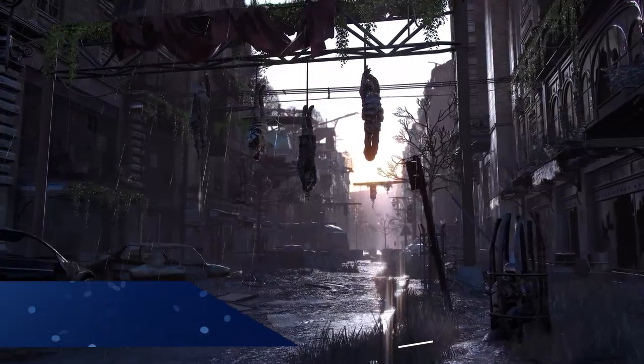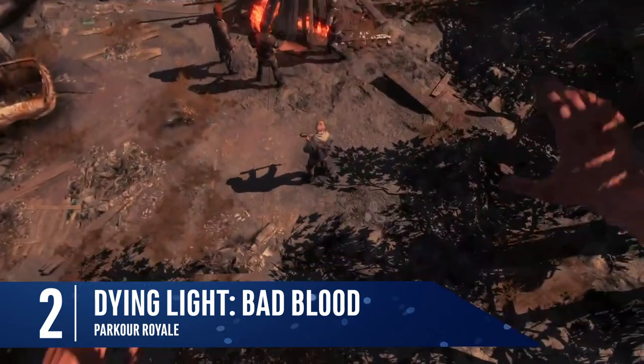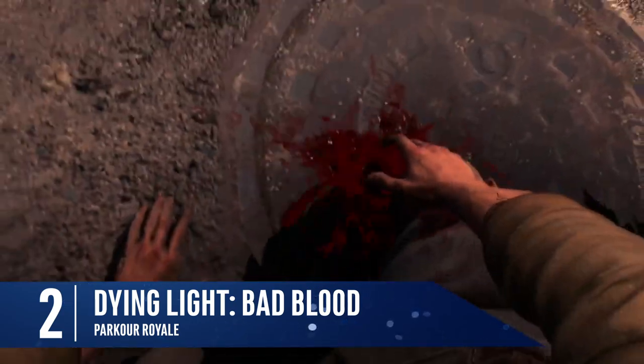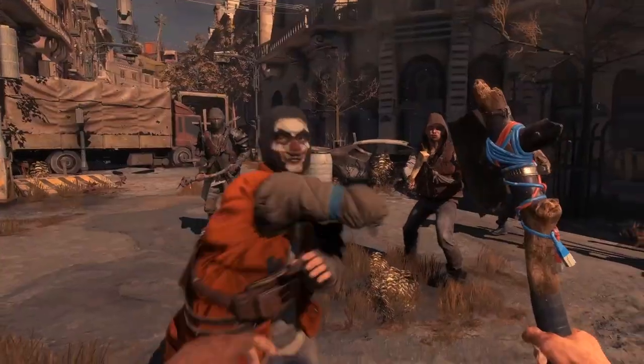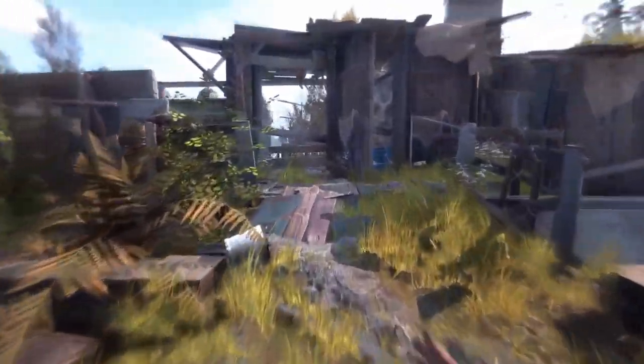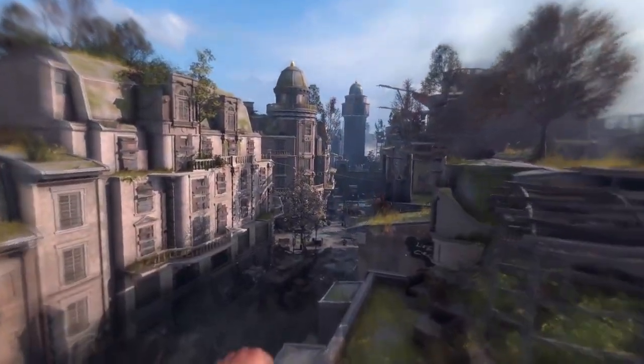Here's one I've been dying to talk about for ages. Dying Light is trying its hand at Battle Royale and it's going to be completely free. Now all the official reveals are out of the way I can tell you a few more details about Dying Light Bad Blood. This is set in first person and involves huge amounts of parkour elements in a city filled with AI zombies.